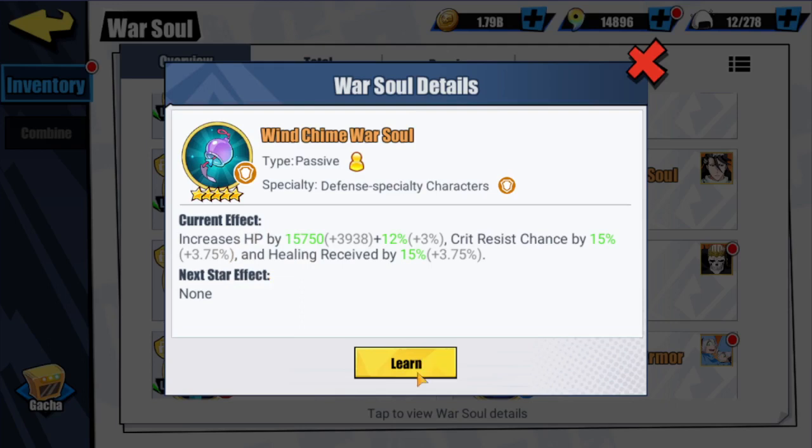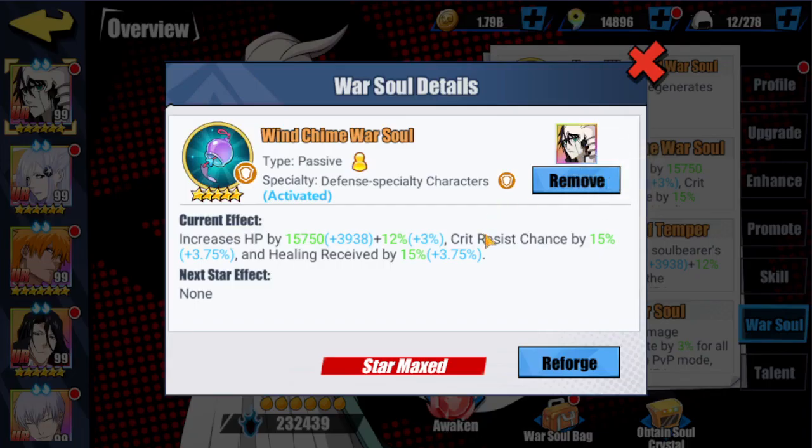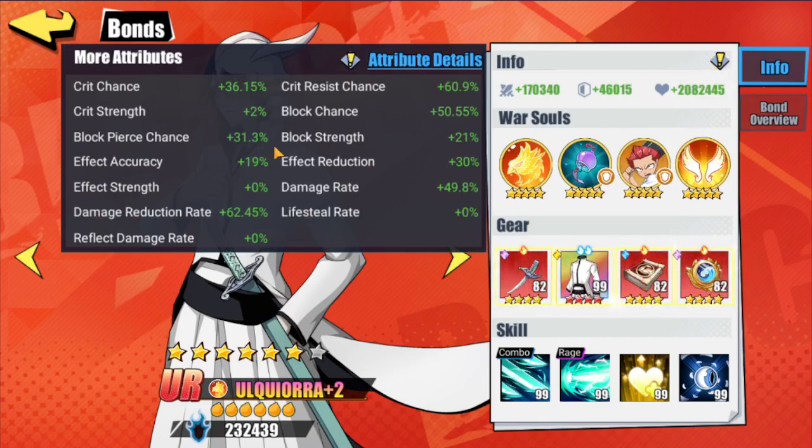This is a very unique warsoul. We don't have very many — if any — warsouls that give us crit resist chance. This one gives us not only crit resist chance but a very large chunk of it, about 20% (technically 18.75%, but I'll say 20 to keep it easy). Healing received is about 20% as well. Crit resist chance is important because when we get crit, we receive pretty much double damage — and that's not including crit strength on top of that.